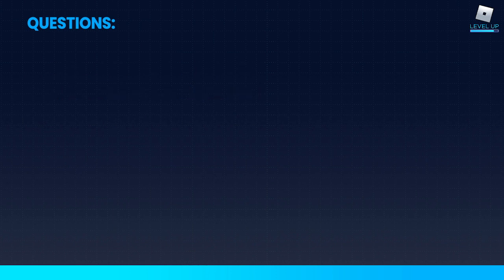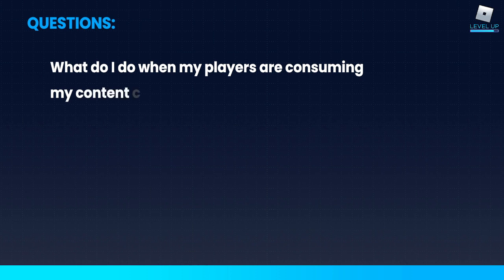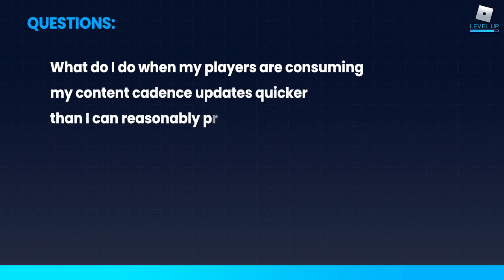Final question: What do I do when my players are consuming my content cadence updates quicker than I can reasonably produce them? Then it's time to start thinking about how you can put some roadblocks in place — make them work a little harder to unlock that content. If you don't have player levels in your game, maybe that's a good excuse to add them, so players have to reach level 10 before they can even access that content. You can also start charging more. Anything that will slow it down and give you more time to produce new releases.